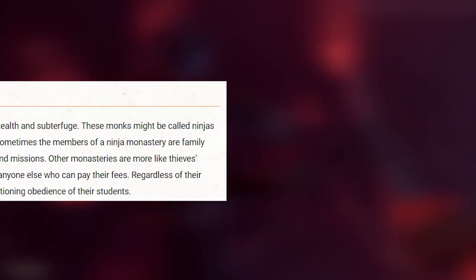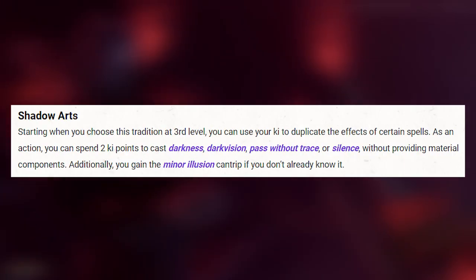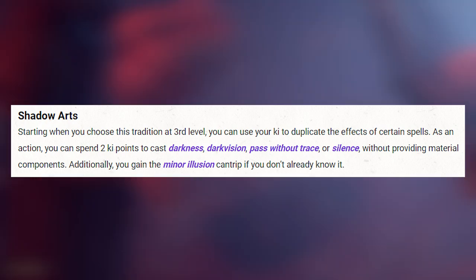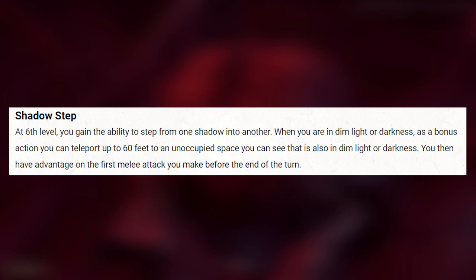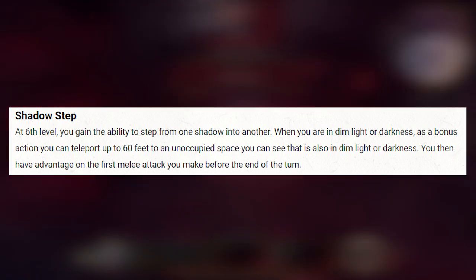The second subclass is called Way of the Shadow, and they are more like ninjas. At third level they can cast a set of ninja-like spells using two ki points and also learn the Minor Illusion cantrip. Starting at level 6 you can also teleport in dim and dark areas using your bonus action and gain advantage on your first melee attack.